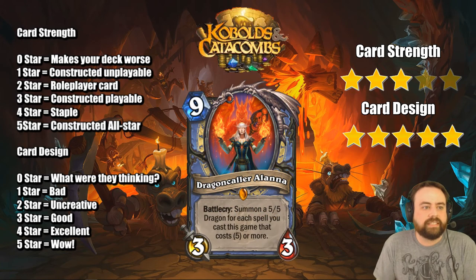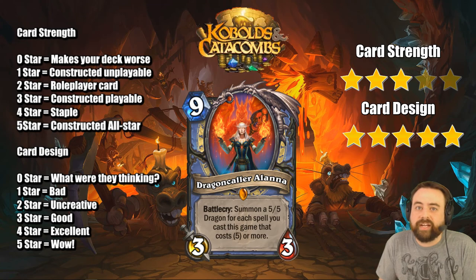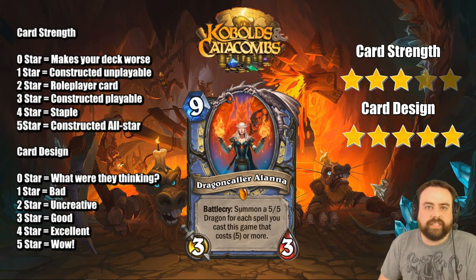Kalecgos — the 9-drop Dragon 3-3. Not very big, but a huge Battlecry: summon a 5-5 Dragon for each spell you cast this game that costs 5 or more. Blizzard is very much pushing a 5-mana spell Mage archetype — it's going to take a lot of epics and a legendary, so it's going to be quite the pay-to-win deck, but it looks cool and fun. This card does dodge Dragon's Fury very well since you're getting 5-5 dragons. How many spells do you need before this is good? I think once you hit 3 spells it's quite insane — at two it's fine, around 13/13 worth of stats for 9, kind of like a Nixie card. Once you hit that third spell it becomes really strong because then you can almost kill your opponent in one go.